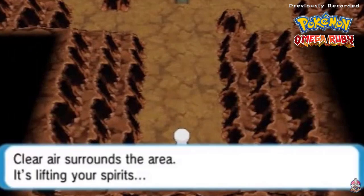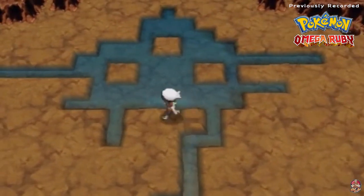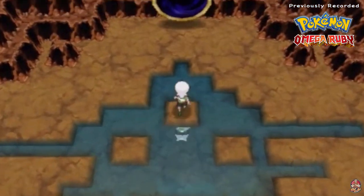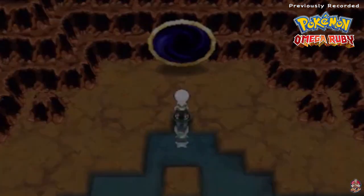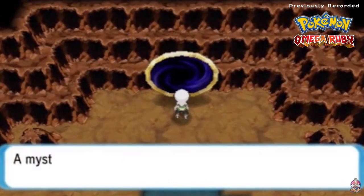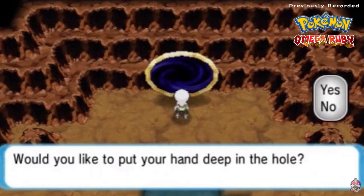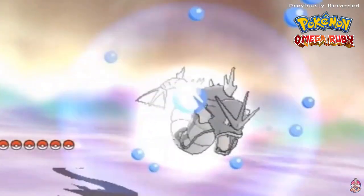Clear air surrounds the area, it's lifting your spirits. As you can see you've got the little diagram right here that you once saw over in Pokemon Platinum, and you'll be finding one of these circles - little portals - just to capture one of these Pokemon. Like I said in our last episode, we did capture Cresselia. I made a few mistakes - didn't give it a status effect before trying to capture it, just threw a bunch of timer balls. This time around I actually learned my lesson.